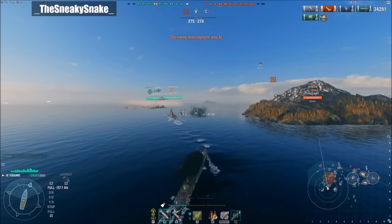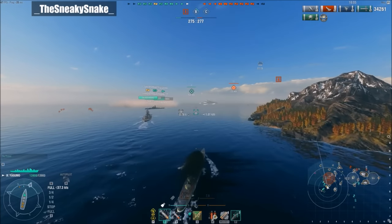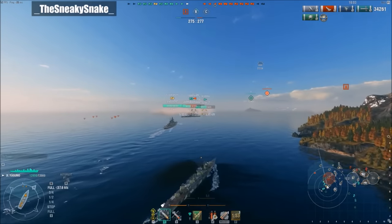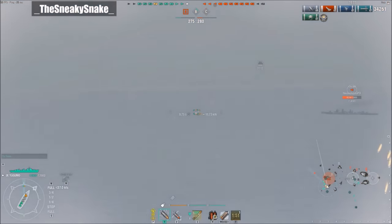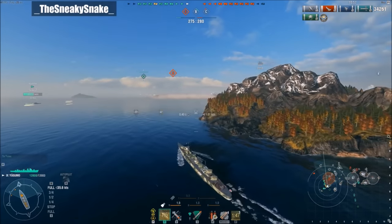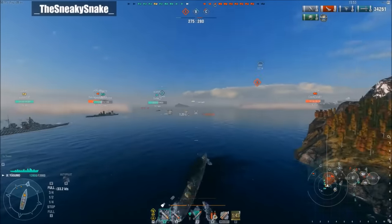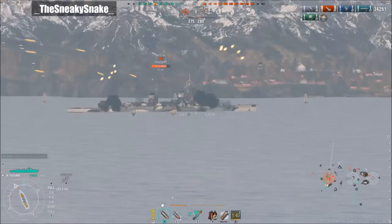Currently there are enemy ships moving in towards Objective Charlie, and we have some friendly forces at Bravo, but there are a couple of enemy ships at Bravo as well. The enemy team has Objective Alpha, but we are slowly getting ready to cap it. They do have a slight 5-point lead. We've lost 2, they've lost 2. As I continue around, I'm going to do 34,000 points of damage, one ship sunk off that devastating strike.